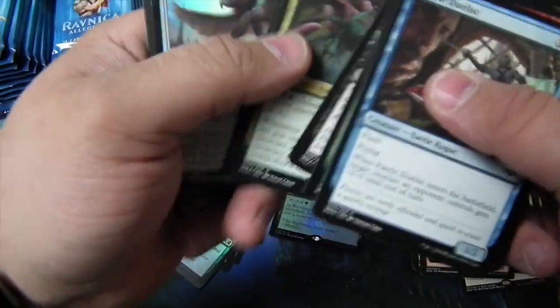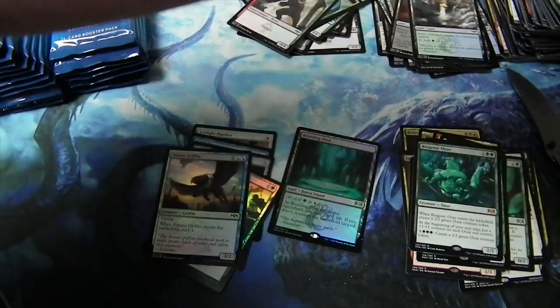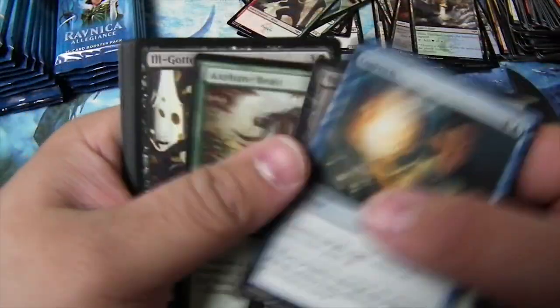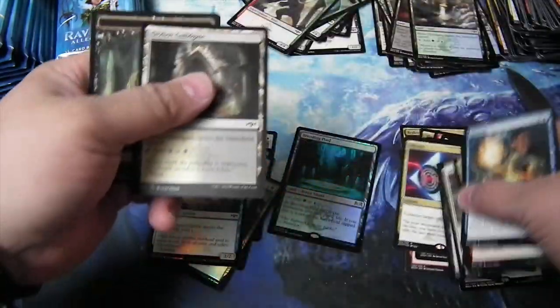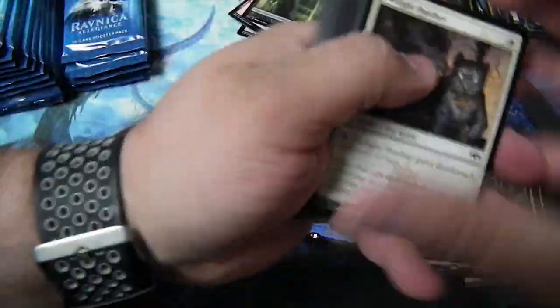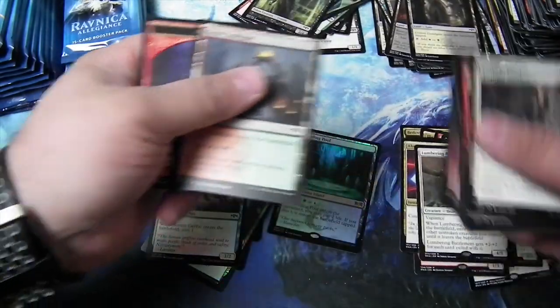I know you guys like watching this as quick as possible. Biogenic Ooze and a Scenic Griffin — Biogenic Ooze, it's not the one I'm looking for, but okay. And Absorb — absorb, absorb, you must learn absorb. That's a Yoda ripoff. Another Persistent Petitioners — I don't think they're ever gonna go down in price. Lumbering Battlement. Jank.